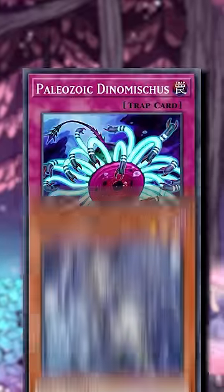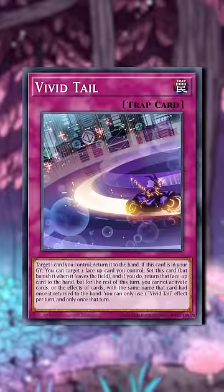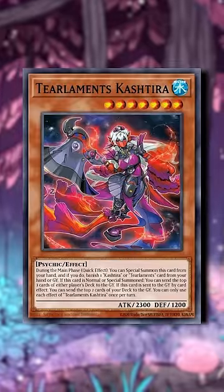Dynomicious pitches a card which can trigger Tier Limit monsters for a fusion. Vivid Tail allows you to bounce Tier Limit's cash tiera and mill like 9. It's nice.